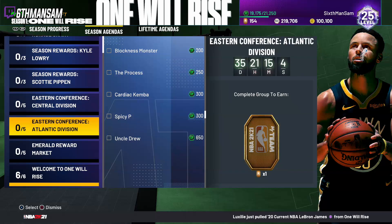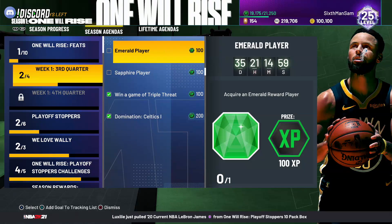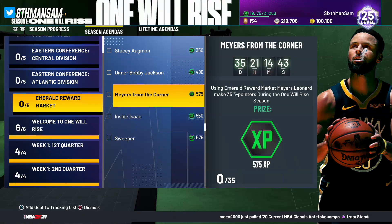There's also a challenge where you just have to buy one of these players from the market for another 100 XP. Bobby Jackson — pretty sure everyone has him because he's like the best Emerald card — requires 50 assists, which will take some time but you could probably do it in two games. Then we've got Myers Leonard, and this is definitely the toughest one because you need 35 three-pointers.